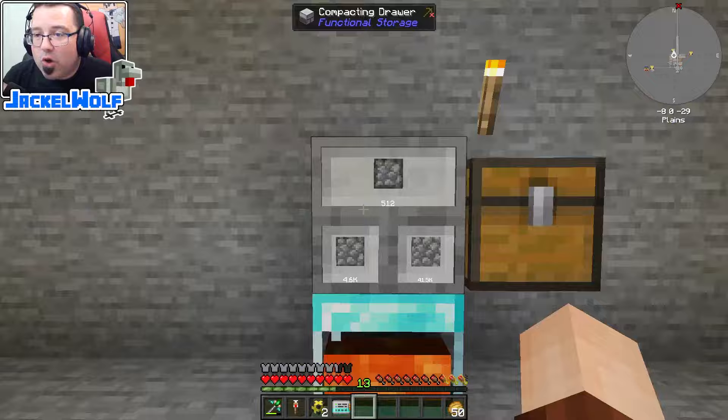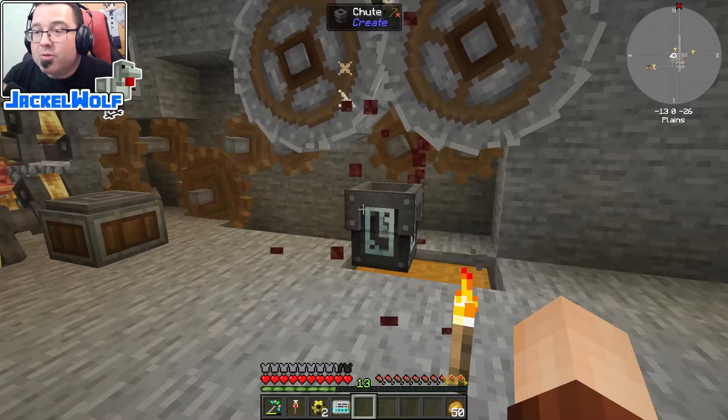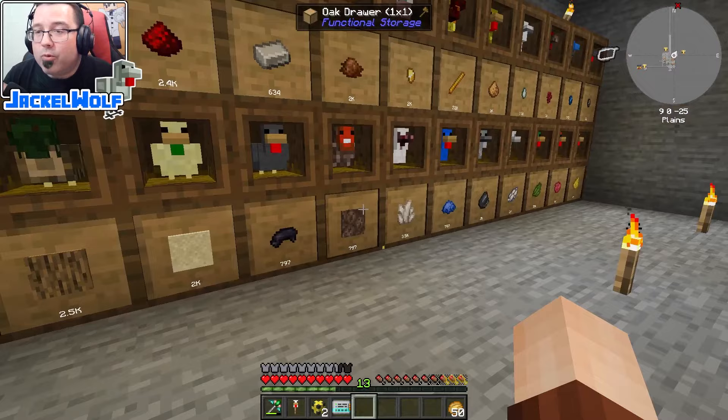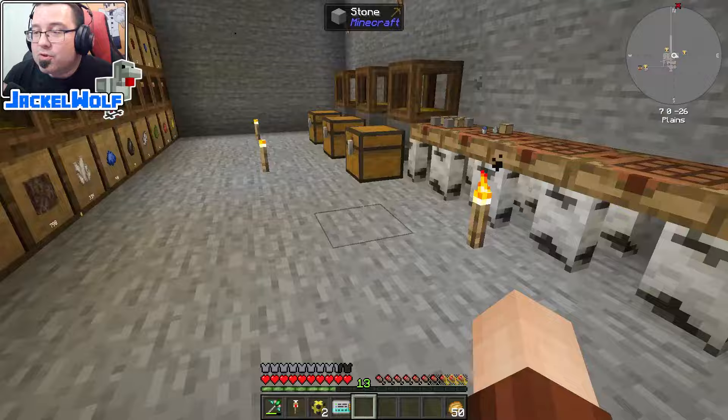If we set up automatic cobblestone or crushed cobblestone production feeding into storage, it will constantly produce items. Rather than have items floating around in the world causing lag, we can set up storage using functional storage drawers with a void upgrade. What the void upgrade does is delete any extra items of that type that try to get pushed into a full block — so there's no chance of it backing up.